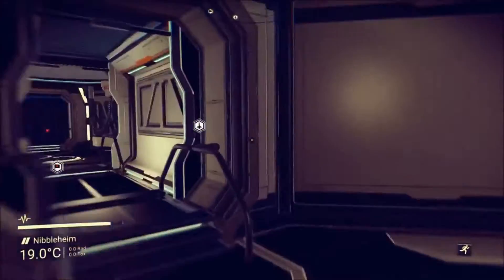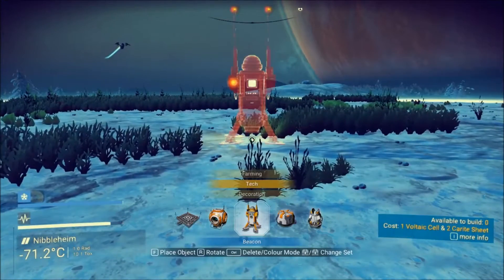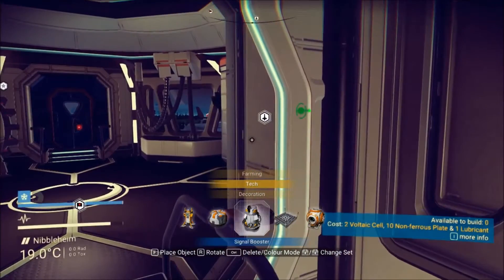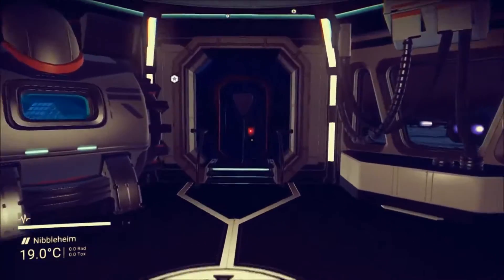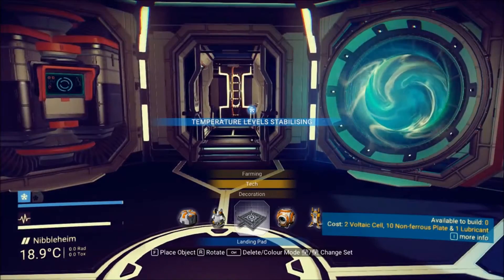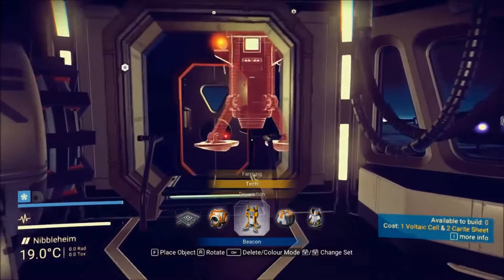On top of that we also wanted to take a look at these autonomous automatic mining units. I believe they're under tech. We might have to worry about that a little bit later — it's supposed to be just before the beacon. It's possible you have to be standing by a resource, or have a circuit board in your inventory, before they'll appear. We'll have another look and sort them out later — go find something to mine and see if we can build a thing on it.